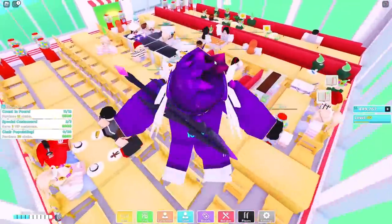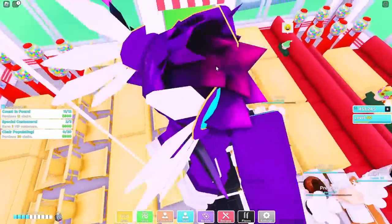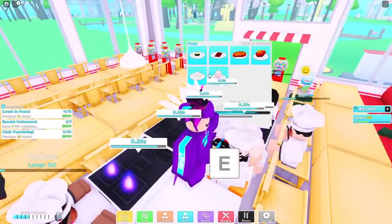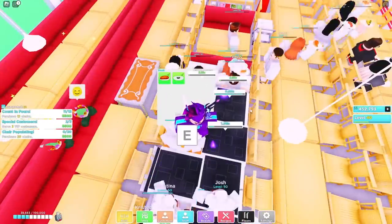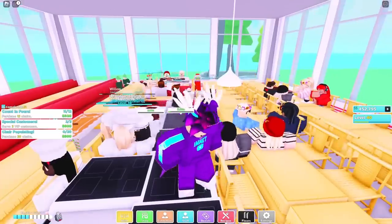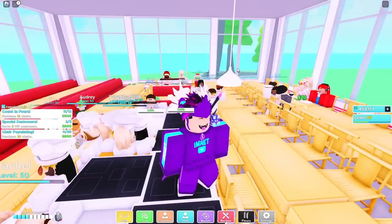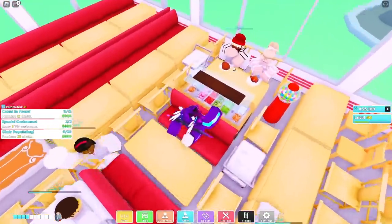That's the layout. What you guys want to do is put your stoves in the middle — put all your stoves and dishwashers together with the customer board right over here, so everything is cramped in one place. Make sure you have a lot of cookers and staff that are high level. I've got level 50 staff, so they're just working for me, getting my cash and washing all the dishes.